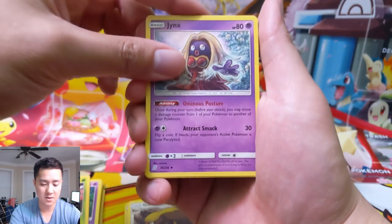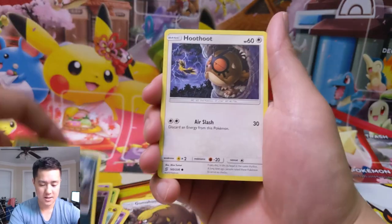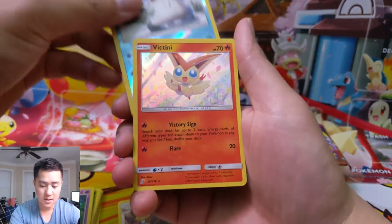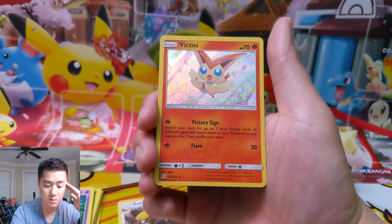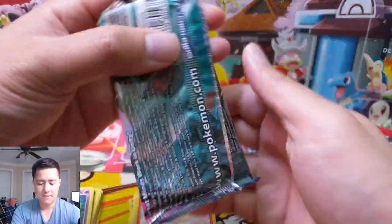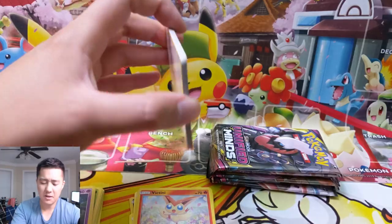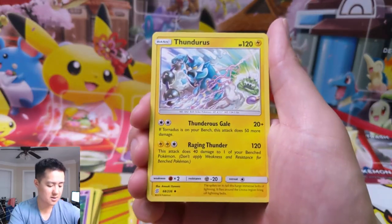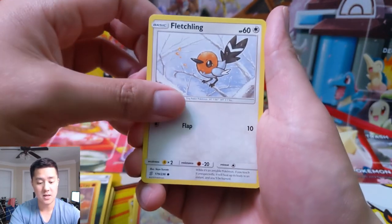We got a Yanmega — in every pack it seems like the rare ends up in the uncommon slot for me. Just a Dragonair though, no good. We gotta find them turtles, save the sea turtles! We've been pretty good on the reverse rare slot — Victini! This is pretty cool. Interesting art — Victory Sign lets you search your deck for two basic energy cards of different types and attach them to your Pokemon in any way you like. I feel like there's a lot of ramp-up in this set.